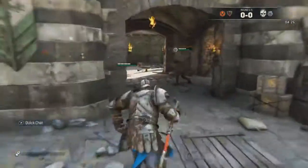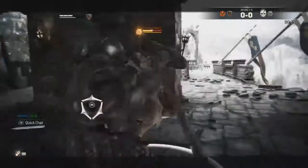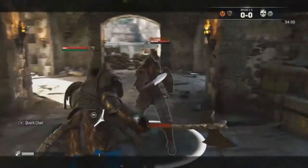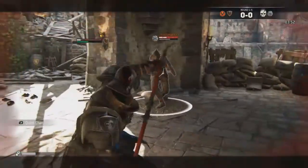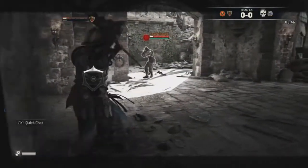He has quite a number of chain attacks, but the one you should use the most - even though it might seem repetitive - is the executioner combo. That combo has an unblockable heavy attack no matter what guard position. The chain is: light attack, heavy attack, heavy attack.